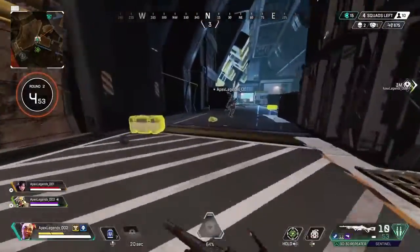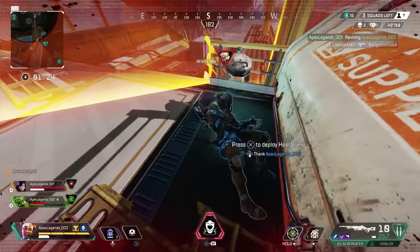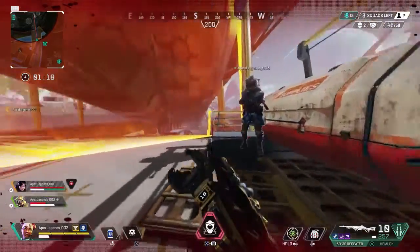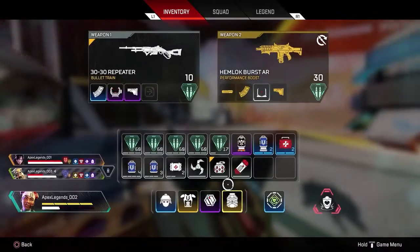If you have a Lifeline in your squad, make sure she gets the gold backpack if your team finds one. A gold backpack revives players with 50 shields and 70 health, rather than zero shields and 20 health. As the team healer, it definitely makes the most sense for her to have it.